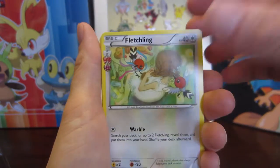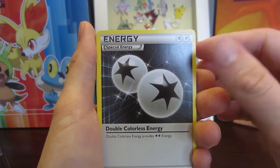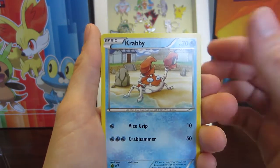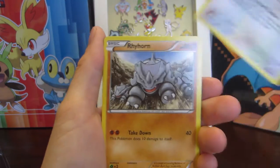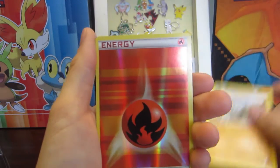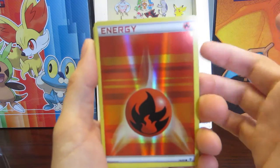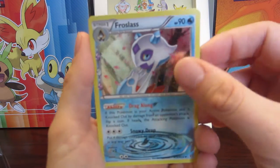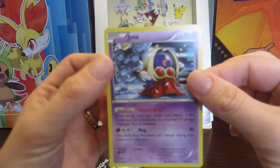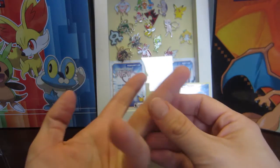We've got Fletchling from the Radiant Collection, an energy switch, a double colorless energy, a Krabby, a Caterpie, a Meowth, a Rhyhorn, a reverse holo fire energy — I'm really happy about that — a Froslass from the reverse collection, and a regular rare Jynx. That's actually not bad!